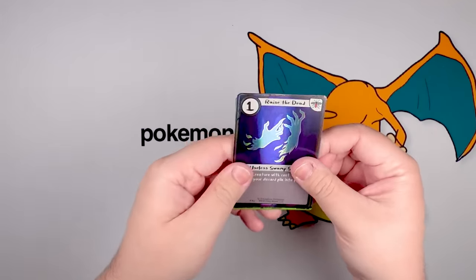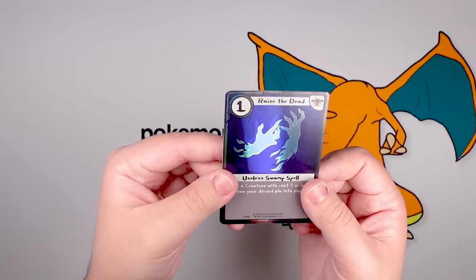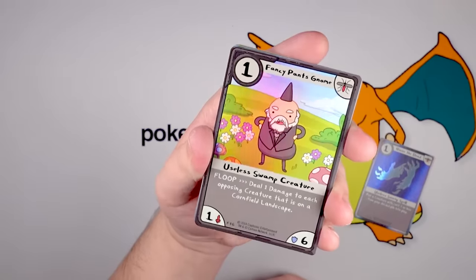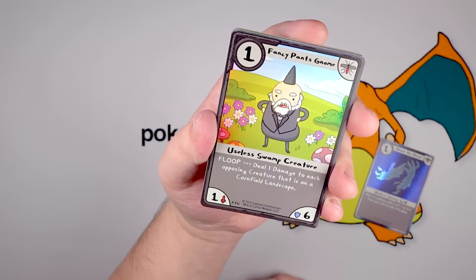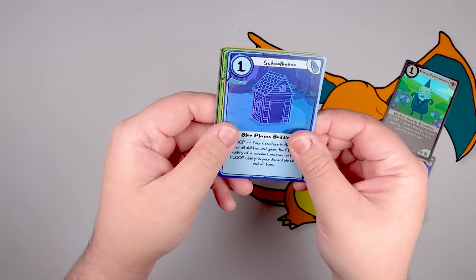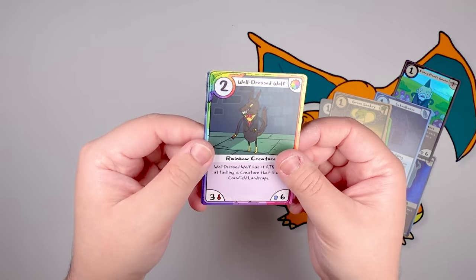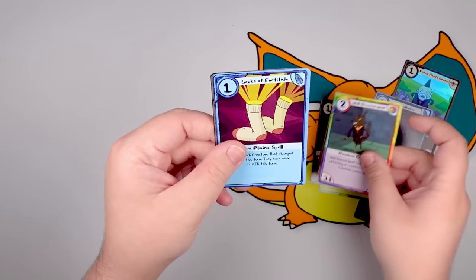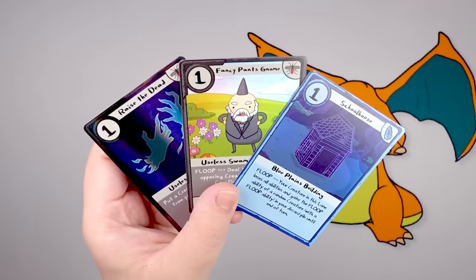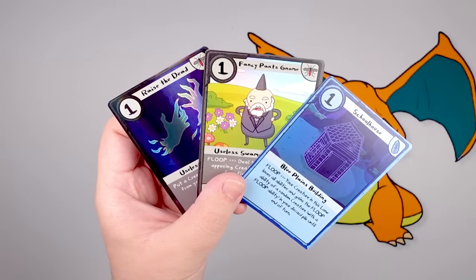I've maybe opened like six packs of this set before. Let's look at the back — 'Card Wars,' that's an interesting font. On the front: Raise the Dead. I guess this is one of our three foil cards in a pack. Next: Fancy Pants Gnome, Useless Swamp Creature — 'Floop: deal one damage to each opposing creature on a cornfield landscape.' I'm getting the sense this is a little bit Magic the Gathering vibes, but with Adventure Time art style. Well-Dressed Wolf — kind of like a rainbow archetype going on. That's a cute card. Then we got Socks of Fortitude, Blue Plane Spell, and Magic Lamp. I guess that's basically what the packs are going to be like: just a bunch of cards with an Adventure Time art style.